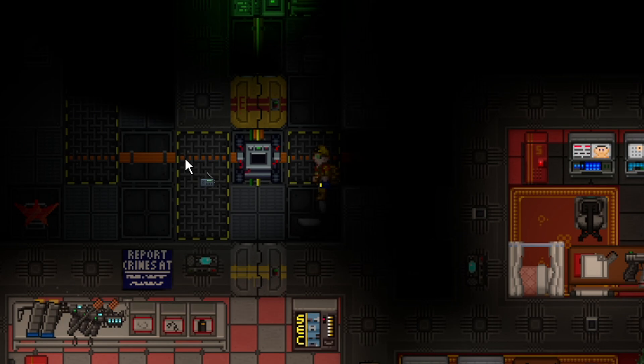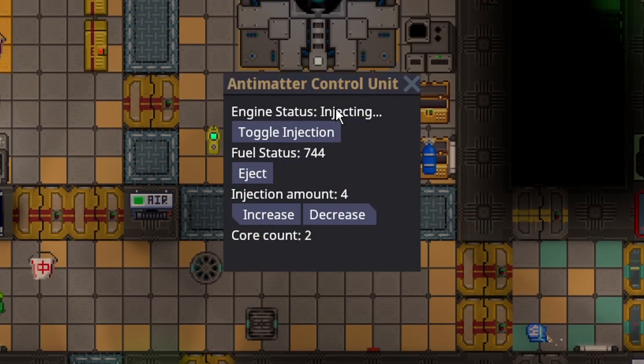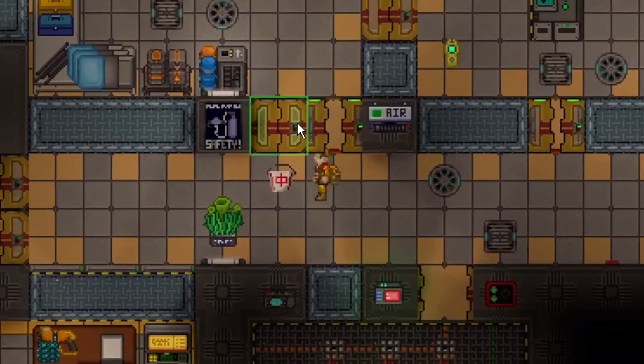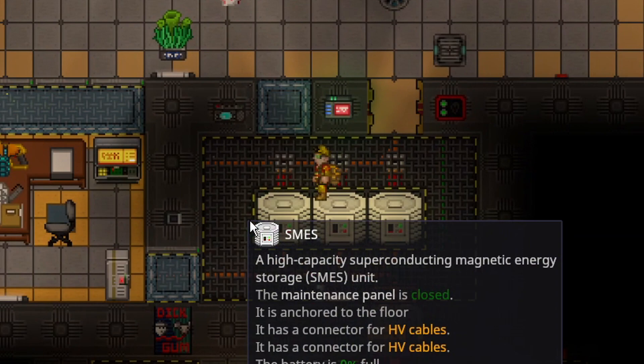I'll quickly go over and show you how the SMESs are reacting. Remember, this is a map that has the Solaris hooked up and the AME running. We are back in engineering. The AME is operating, and the SMESs are completely dead — all three of them are completely dead on this station.